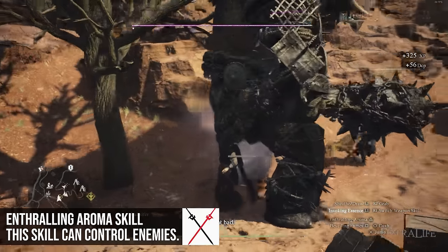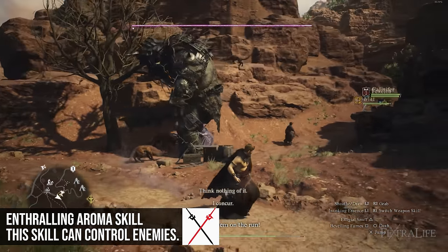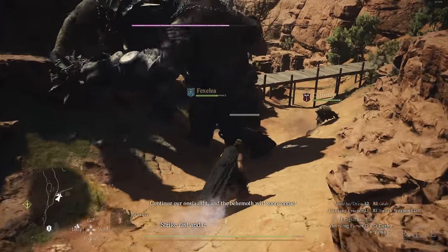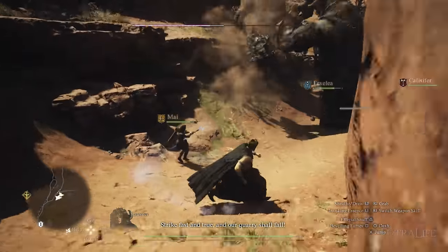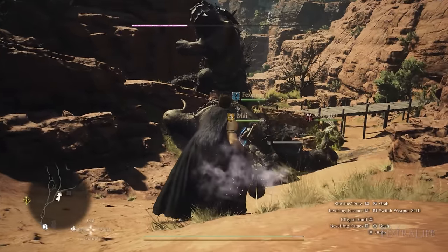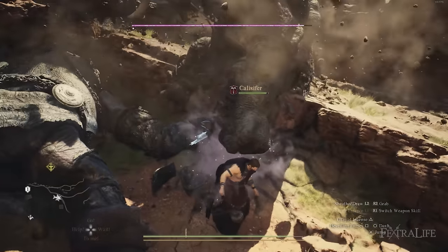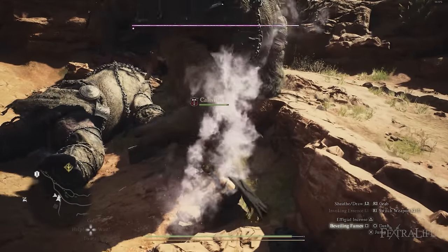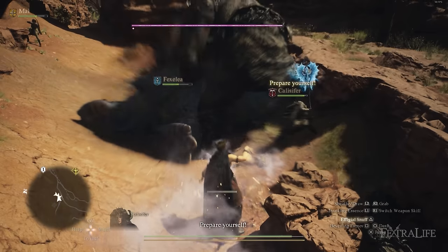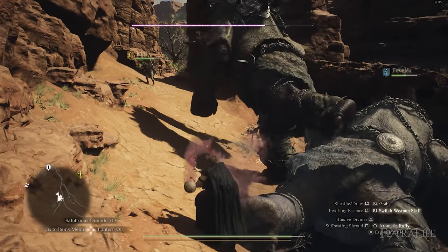You'll also gain Enthralling Aroma, which allows you to stick your Simulacrum onto an enemy so that other enemies will attack that possessed enemy. This can be hard to use because you have to walk right up to an enemy to apply it, and it can be difficult to get it to fire off. Generally you'll use it on big enemies when there are other small enemies around. Against a single enemy like a griffin or cyclops, don't use it — they'll have nothing to attack and will turn on you or your team.